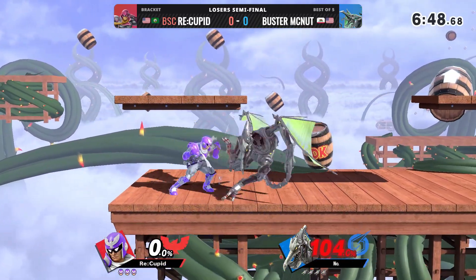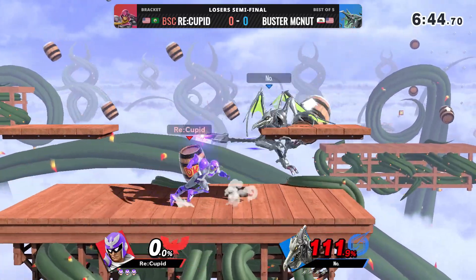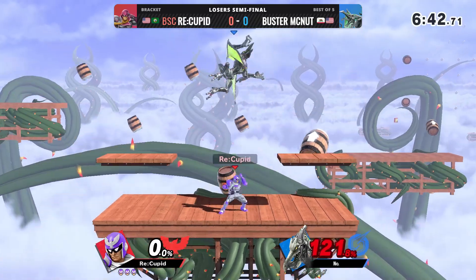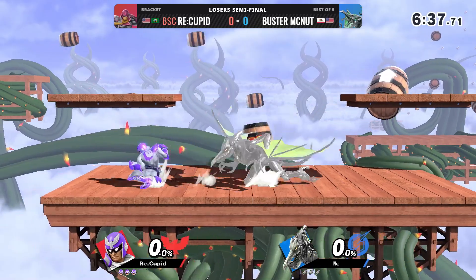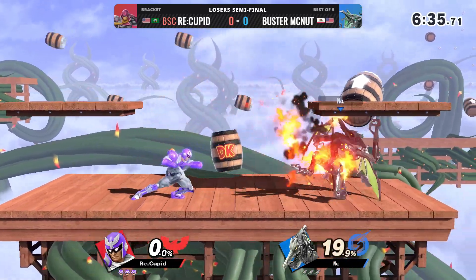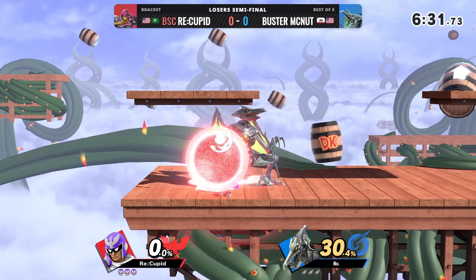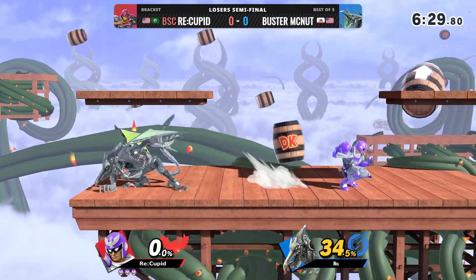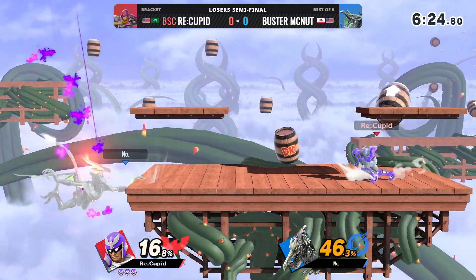Buster is up very slightly, but let's see if we can get any extra credit here. I think that F-throw was probably a missed input, but it happened. Up-throw Knee? Yep, that's gonna take the stock. F-Smash into Raptor Boost is a series of inputs you're allowed to press as Falcon. I don't traditionally recommend it, but it did work out for Cupid here.